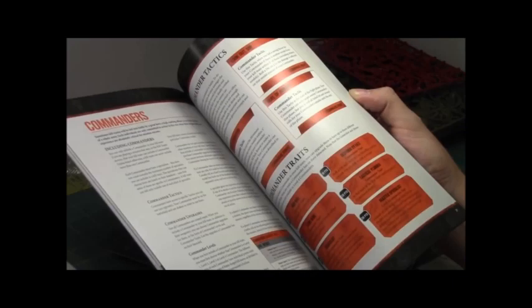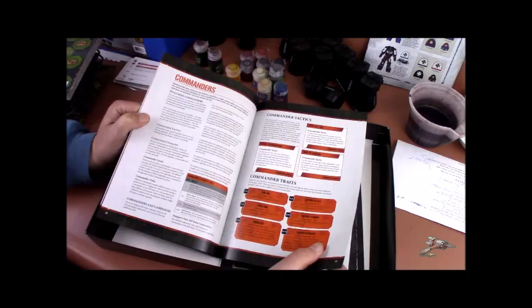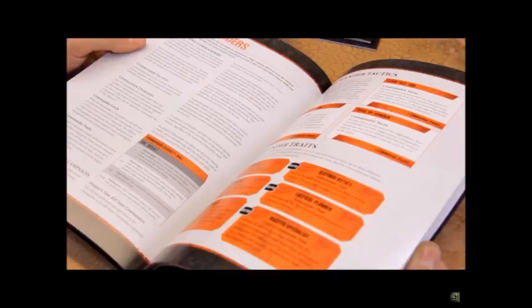You can include a commander in a game if you and your opponent agree to do so. If so, you both pick 150 points worth of fighters from your roster, including a commander. A commander isn't a leader, so you must pick both a commander and a leader.